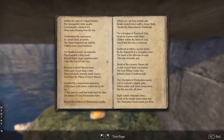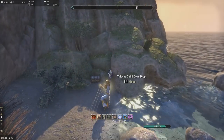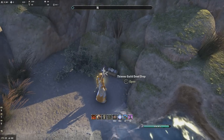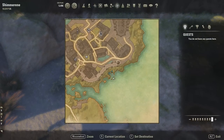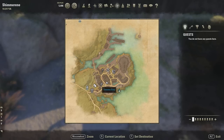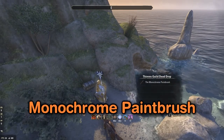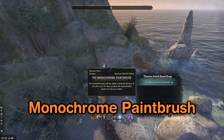The next one is the Monochrome Paintbrush. It says: 'Beyond the confines of Shimmerine's walls, where you can hear the seabird calls - besides stacked stone with mossy blush awaits the monochrome paintbrush.' It's right here - you can see we've got mossy stone and here's the dead drop. It's just right in this little nook. That's the Monochrome Paintbrush.